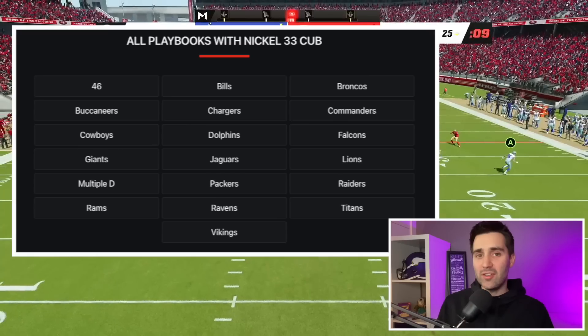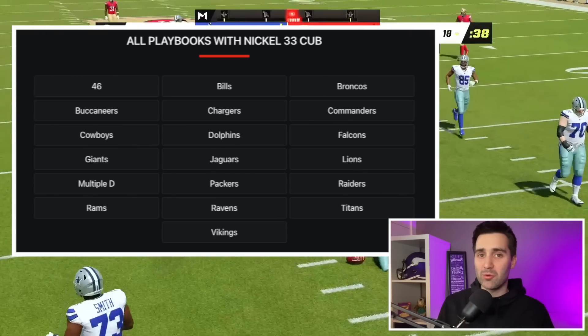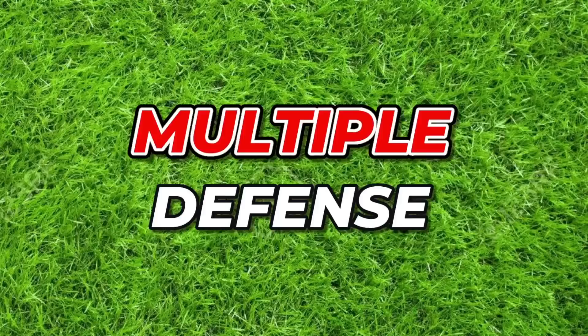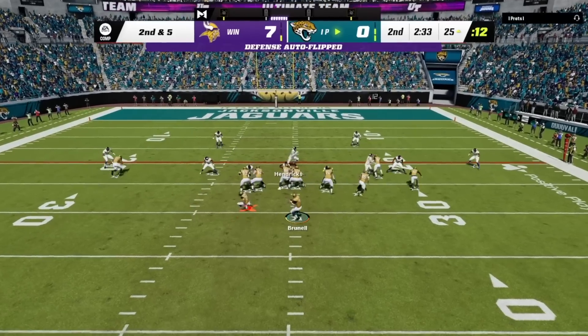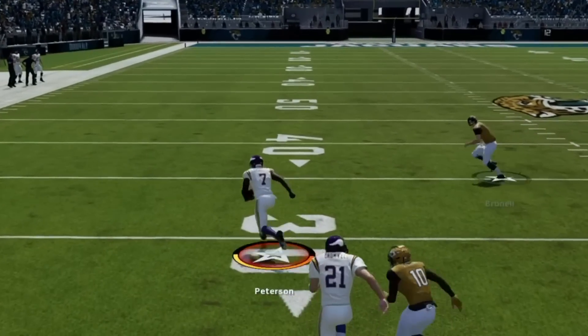To get things started, you need to know that 3-3 Cub is available in 19 different playbooks in Madden 23. But we're going to focus on the one that says Multiple Defense, and we're going to do this because there's a unique substitution trick that makes this defense significantly more powerful.